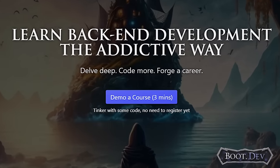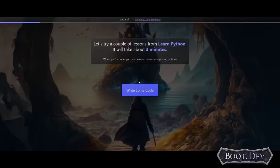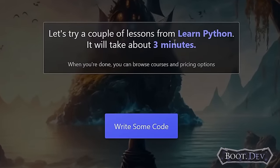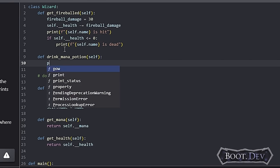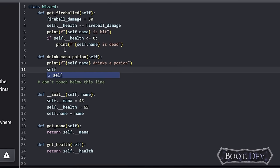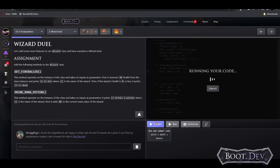That's because the people at boot.dev believe that not getting bored is the smartest way to learn code. By using boot.dev you will learn backend web development from start to finish with the Python and Go programming languages. The whole platform is made to get you writing a lot of code, since finishing projects is the best way to do it.